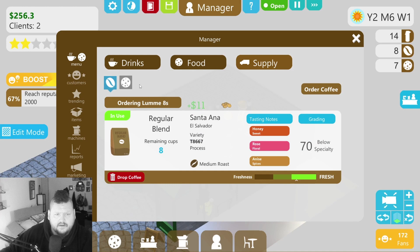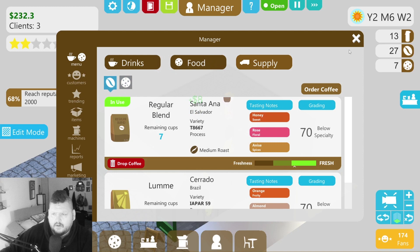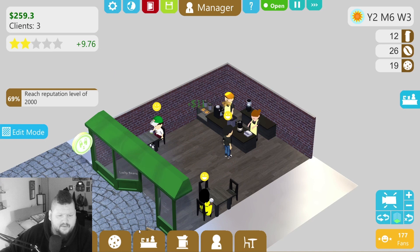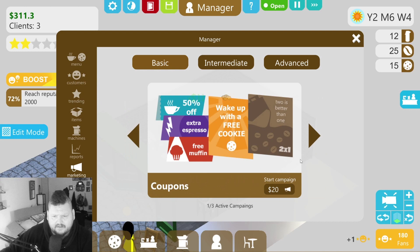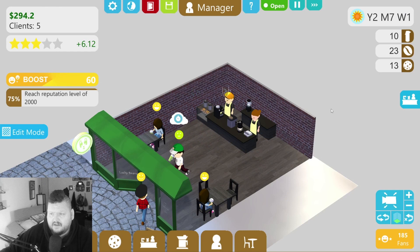Need to order some more coffee — menu, coffee supply, order coffee. Let's go with a light brew since it's summertime. How's our food looking? We'll order one more crate. We need to keep an eye on the freshness — we'll drop that crate before it gets too old. We lose about 20 bucks but if it sells even a quarter of the crate we've made back our money. We were featured in the local newspaper again — cool!